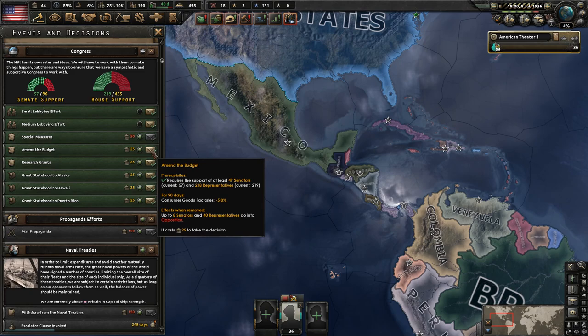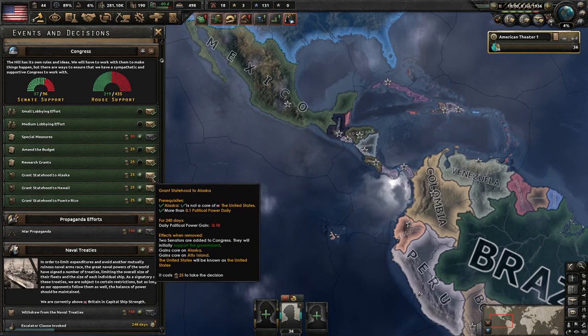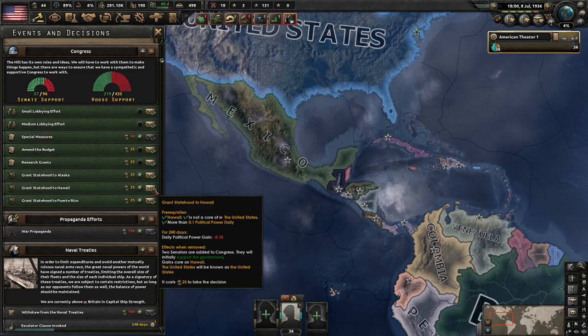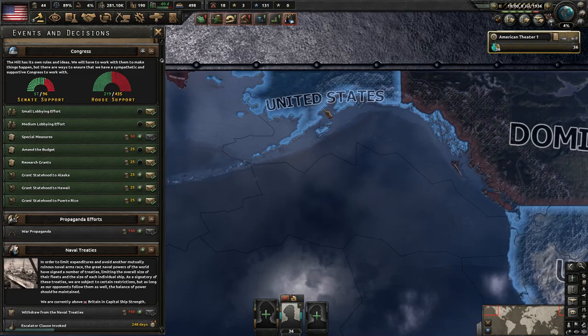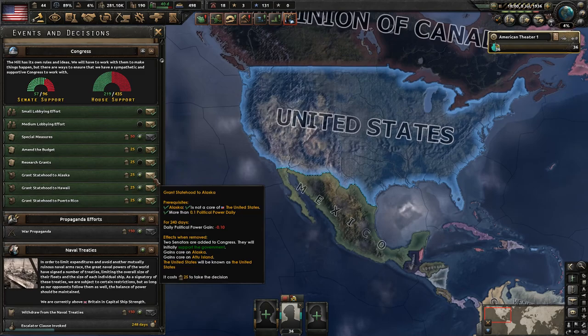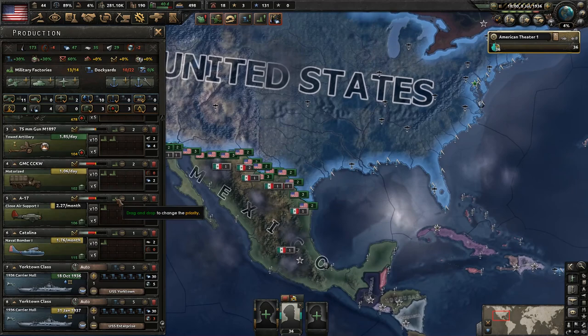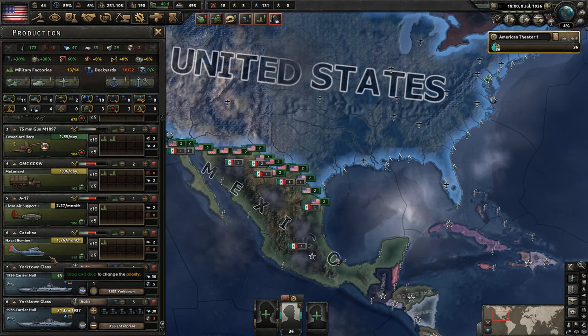Looking at decisions — we have a medium lobbying effort available but we won't do it yet. The statehood granting decisions give us more core manpower and should increase the Senate size, which would be helpful but isn't a priority right now. I want to get some research companies filled out first. We've finally got just about everything built and are just finishing up the Yorktown carrier class. Let's do military factories first since that'll be quicker — looking at our stockpiles, we're very much lacking infantry equipment, which is one reason I'm not building any troops just yet.